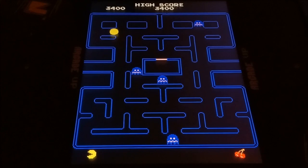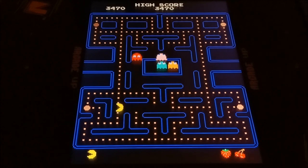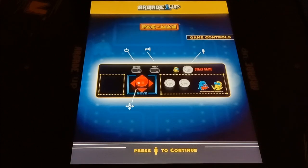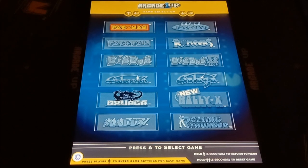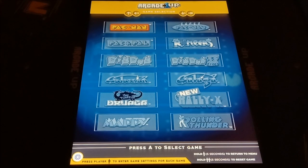To exit a game, you hold the Start button down for a few seconds and it pulls you right back out to the menu. You can change the speed back to normal, press the A button to exit and save, and you're back to the game select.